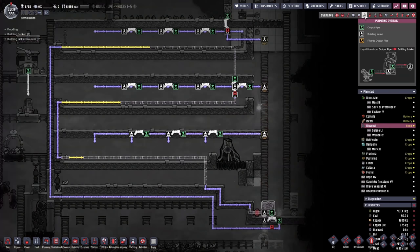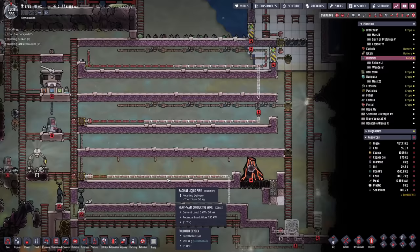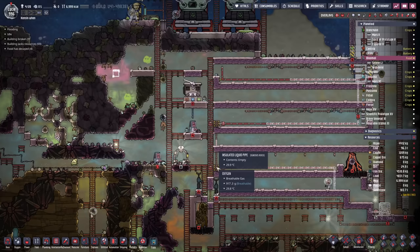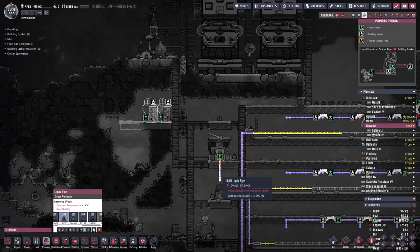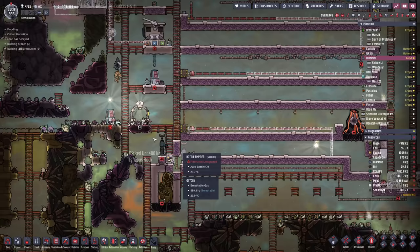For our cooling solution here, we are going to run super coolant all the way through the steam turbine area to cool them down. I think we're going to keep them all in a vacuum with just a layer of liquid along the bottom - that should work out just fine. We've even got a whole bunch of crude oil stockpiled somewhere - five tonnes of the stuff. We can deconstruct that and we'll drop out a bottle of five tonnes of crude oil to use for liquid locks and things like that. We're also going to need a bunch of super coolant - let's say 10 tonnes of super coolant should do us for now.